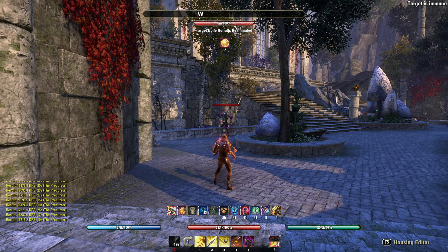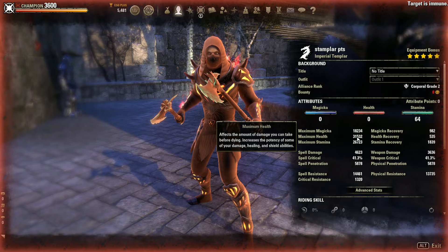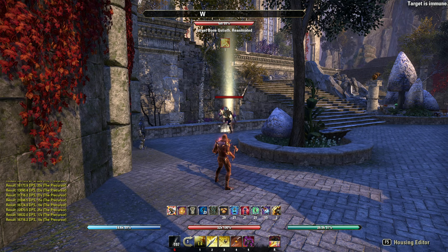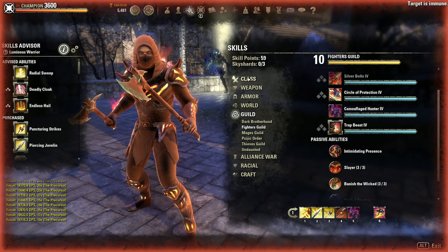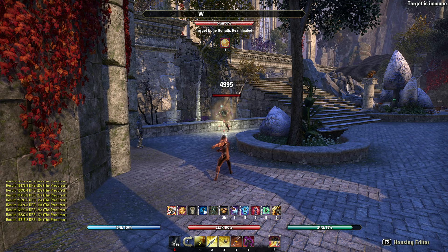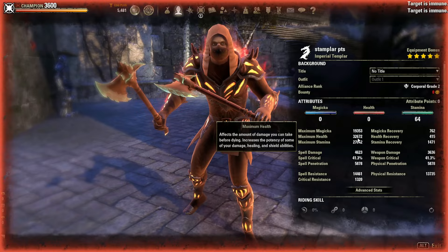As we stay in combat, our escalating feed keeps ticking up — it stacks up to 30 — so our health, magicka and stamina keep increasing as well, which is really good. If you don't want to use Whirling Blades you could use the Glacial Oppression morph, which is really good for execute, though it's a magicka ability so it's better suited on a Magicka Templar.